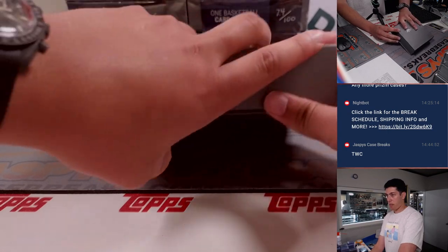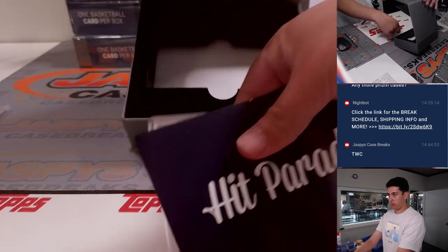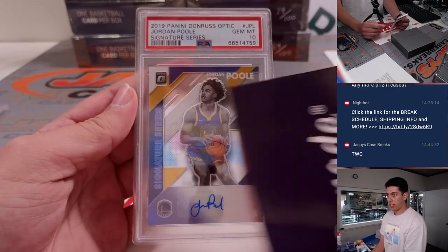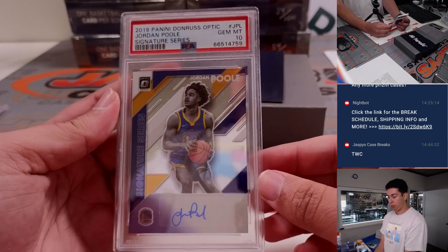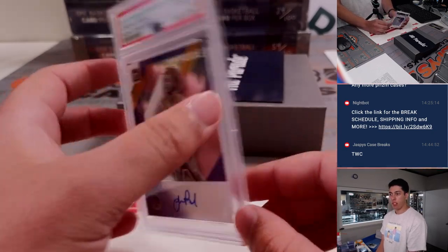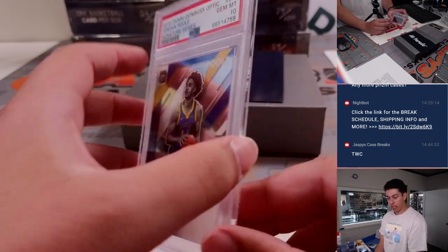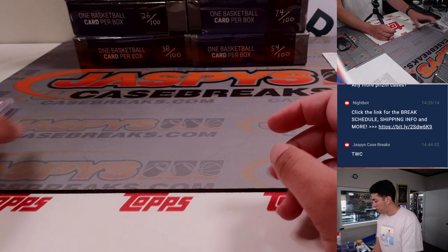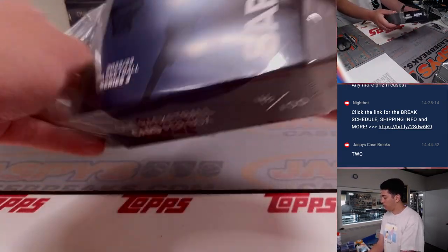Next card up. 2019-20 Panini Donruss Optic Jordan Poole Signature Series — that's a rookie auto, PSA 10, not numbered. But it might be a good time to buy Jordan Poole — he's down a little bit. He might have a bigger role in Washington. That's going to Golden State though. That is CJ again with a straight up spot.